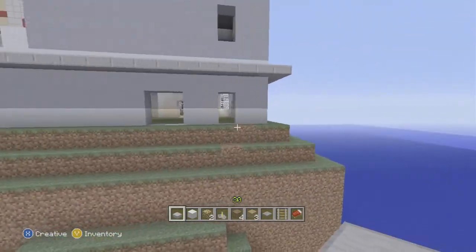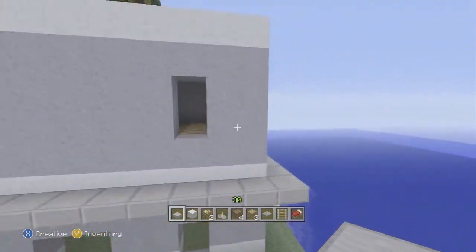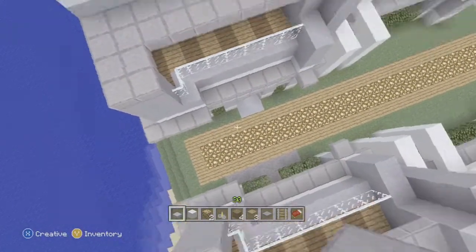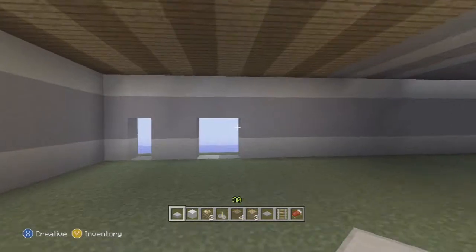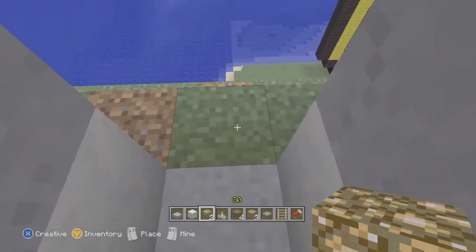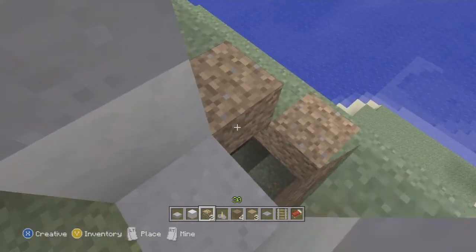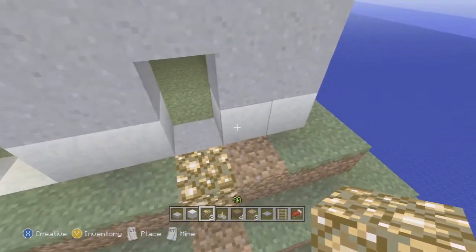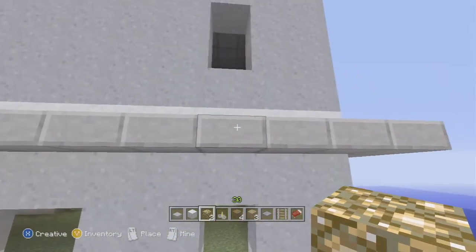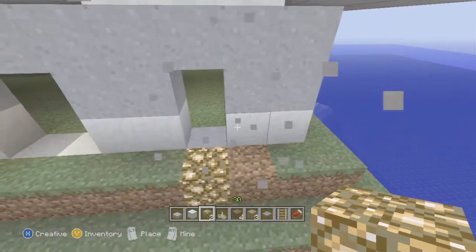I'm going to jump right into it. The first thing we're going to add is a small extra piece on the very back side — basically a water elevator with signs. The first thing I start with is usually a glowstone on the bottom. The glowstone will give your room a lot of light and it looks really nice with just about anything, so I always put a glowstone on the bottom and at the very top.